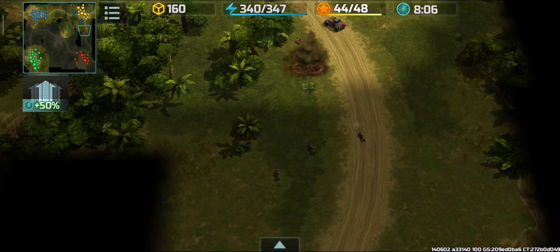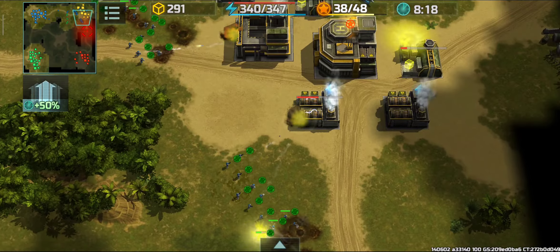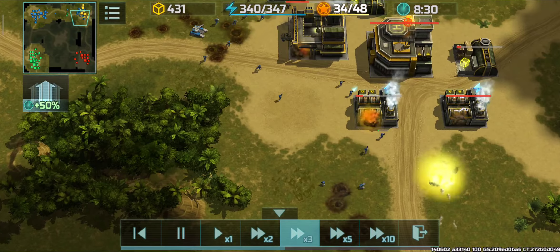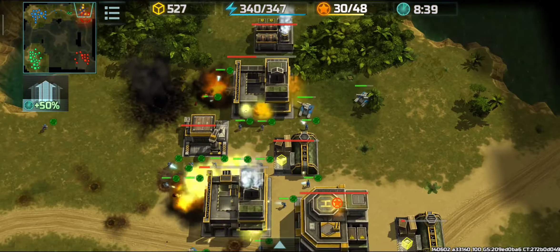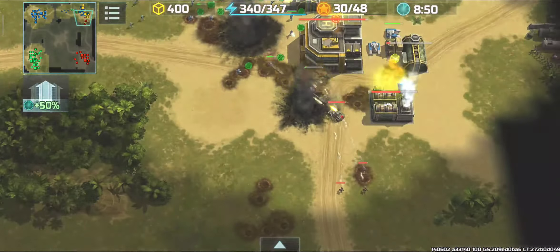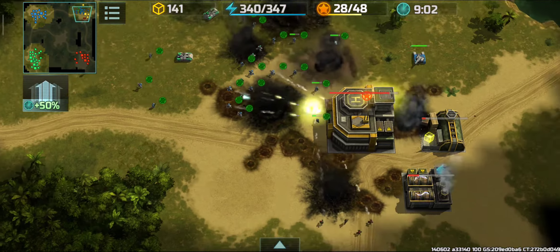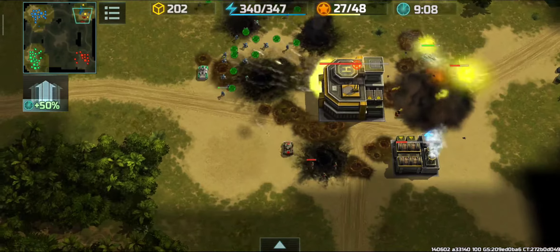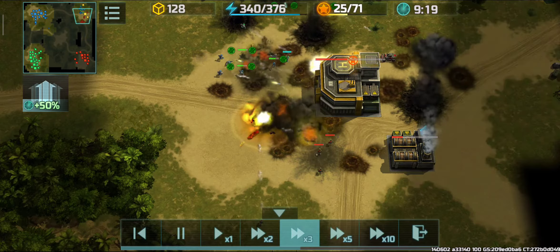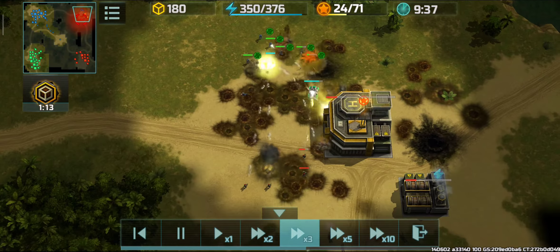The enemy sent units for rescue and I could see many snipers and armadillos arriving. After noticing the snipers, I moved my units away from their firing radius so I could destroy as many buildings as possible. After seeing my units getting badly killed, I'm now going for advanced supply.